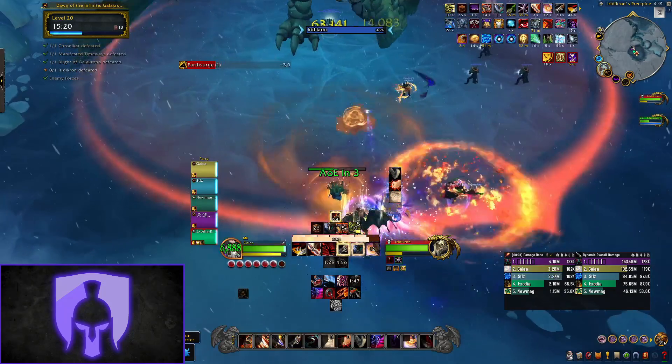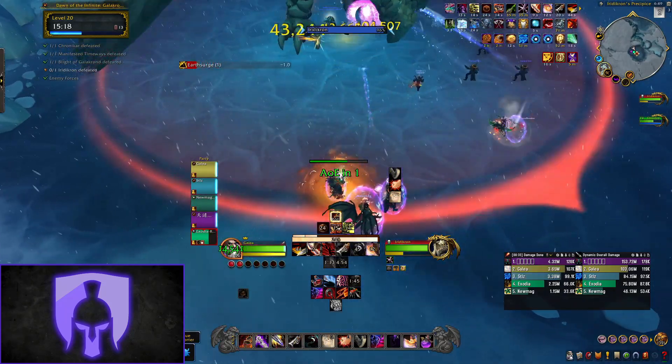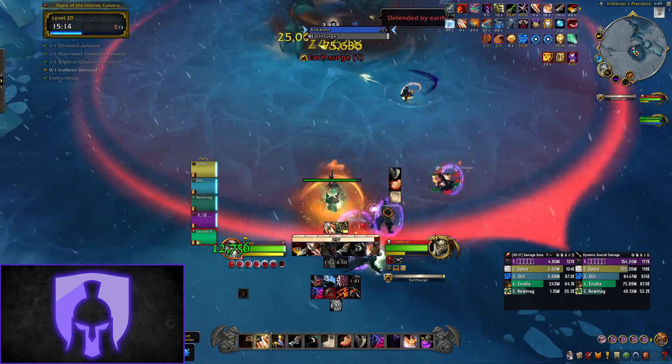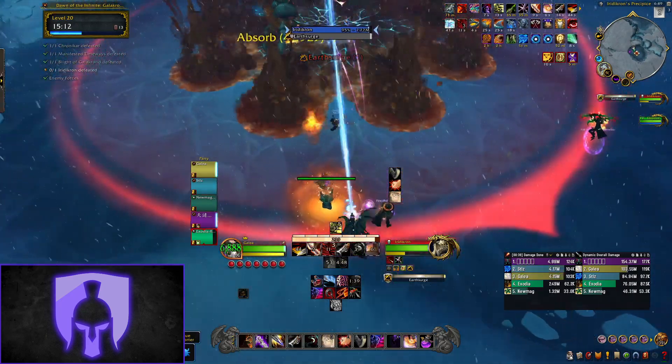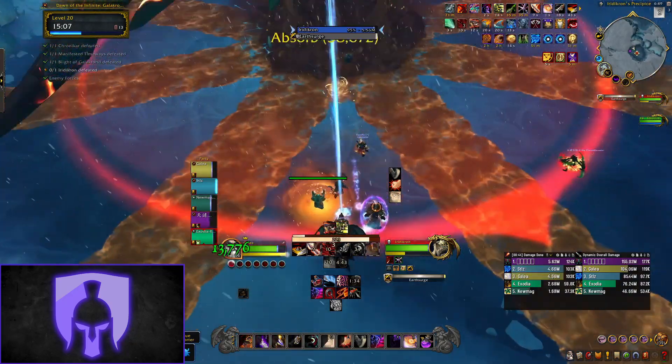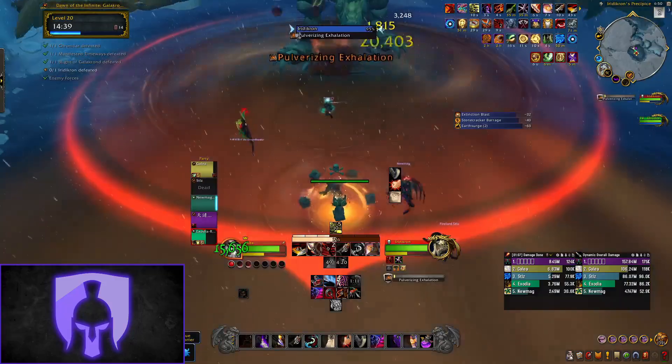After the soaks the boss will also cast Earth Surge — this is a huge shield on the boss which needs to be broken as soon as possible as the boss is casting an AOE which gains stacking damage. With the shield, a series of spikes will also spawn and move outwards from the boss that you have to dodge. After you've killed the shield the boss will cast a large frontal that also needs to be dodged.